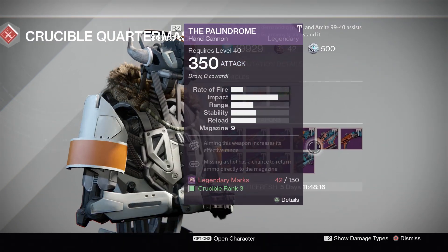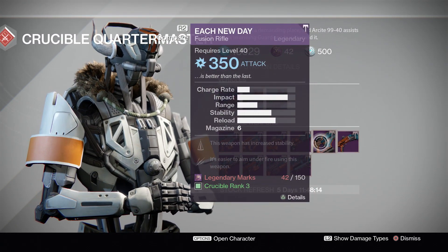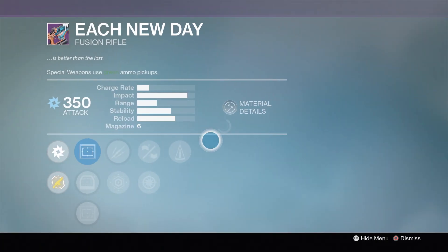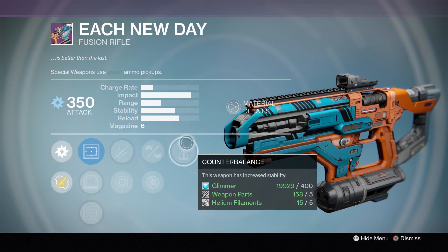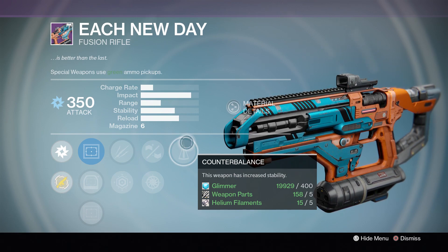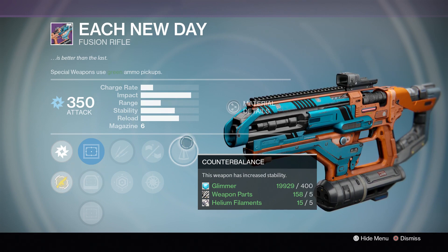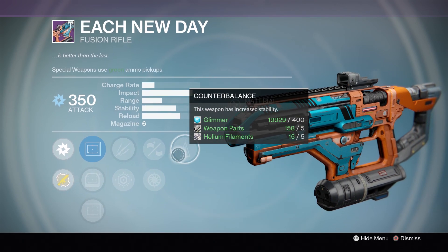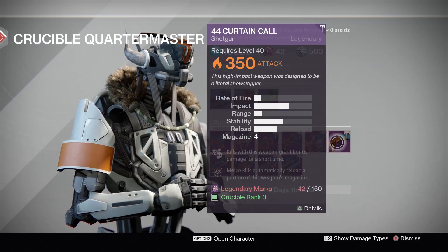Scooting over to the special options, we have Each New Day — you'd know this as the Ash Raven's Flight. These are decent options, not really worth picking up. Fusions are not as popular, even though they're actually quite acceptable. I think something like the 77 Wizard, which you can pick up in Crucible right now, is a more acceptable option, but this one is still pretty decent with Snapshot, Counterbalance, and Unflinching — those aren't bad for a Fusion Rifle.